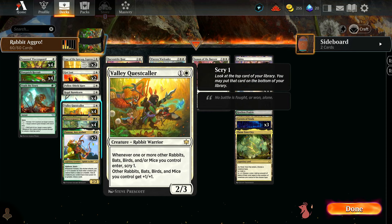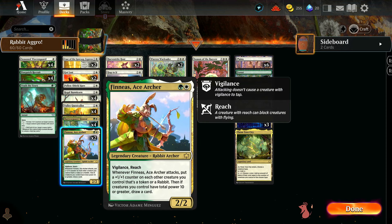Other powerful new rabbits packed in: Valley Quest Caller — a two-mana 2/3. Whenever one or more other rabbits, bats, birds, and/or mice you control enter, you scry one. Then other rabbits, bats, birds, and mice you control get plus one plus one. Beautiful stuff.